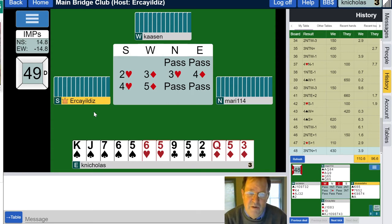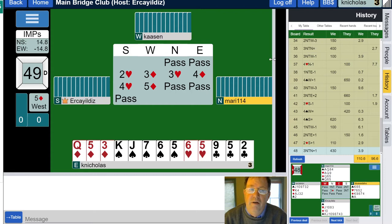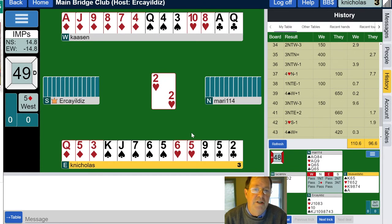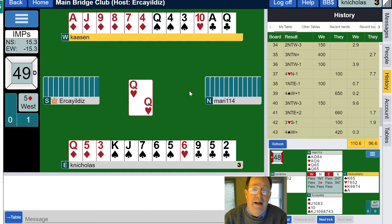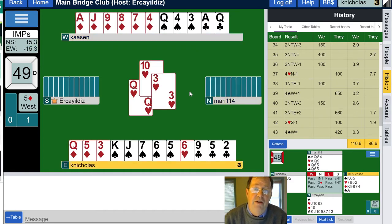This could be a bit overdone — a sacrifice bid. We might be trying to steal this, getting IMPs by losing the bid — making sure the opponents don't get as much as they otherwise would. We'll see. Five diamonds is a little bit aggressive.